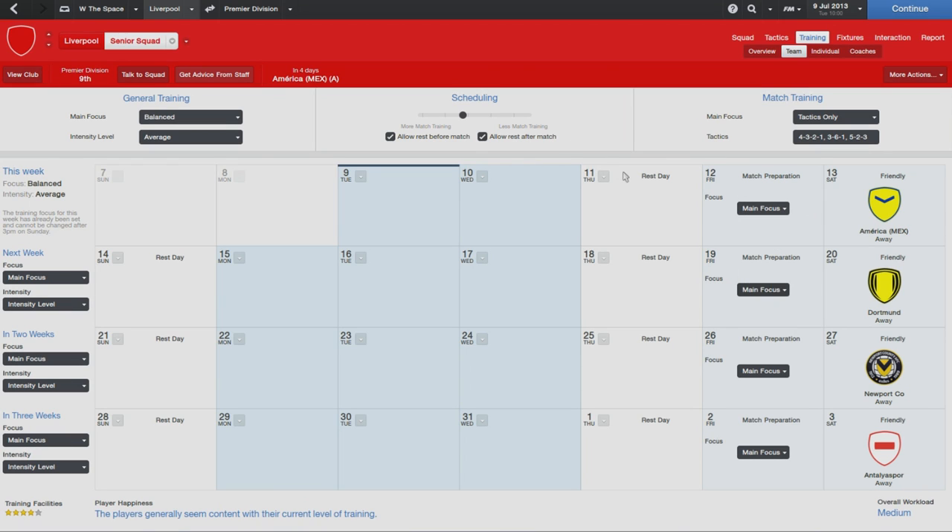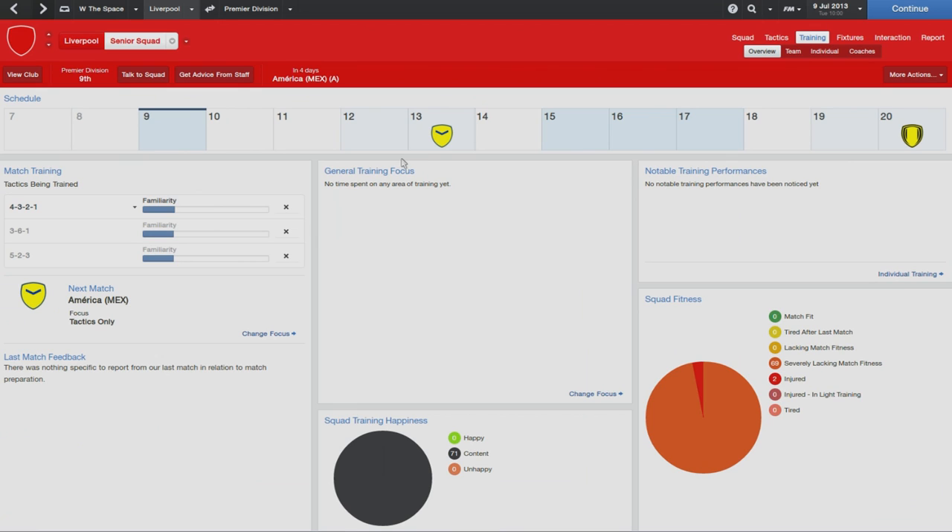This is a familiar screen to what we had before in Football Manager 2013, but it looks like now there are a few new options. You can add and remove rest days, so you might want to give your players a few extra days rest. It looks like you can set this up a lot more in advance, and you can also set what's coming up for the week in terms of intensity levels and what training you want to fulfil. This screen is very similar to last year, however it has certainly been cleaned up.